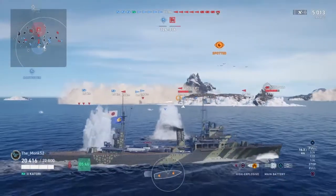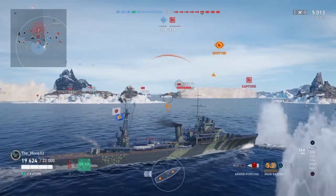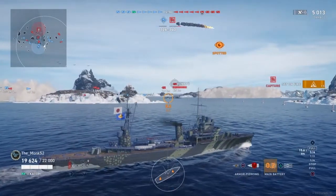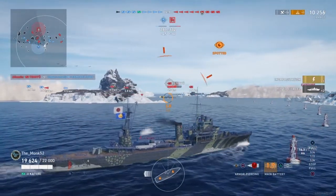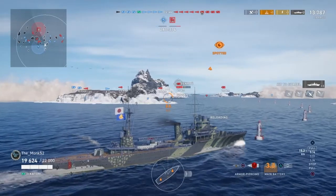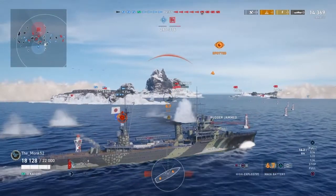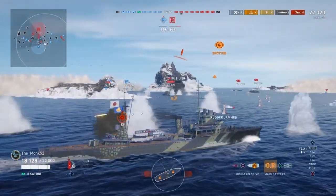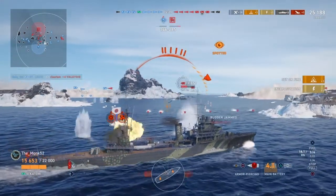Now going for a Tenryu — this is a broadside cruiser, best choice is armor piercing. You can see three shatters doing no damage, then I switch to armor piercing — citadels. The damage increase is quite significant: two shatters doing no damage versus citadels. I'm going to keep on AP because he's giving me a broadside. A target I can hit very comfortably. Then back on HE because I see a destroyer — that's what I should be shooting there, not AP. You can see the difference in damage.